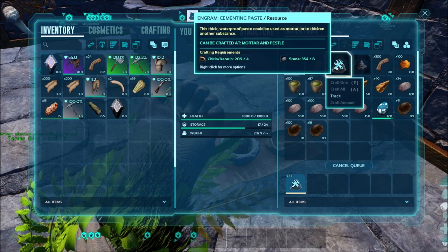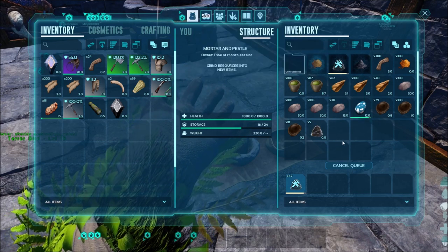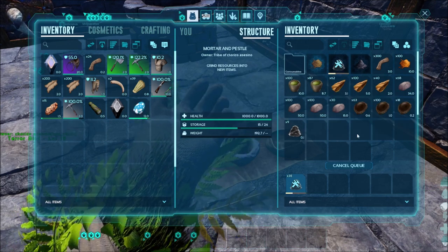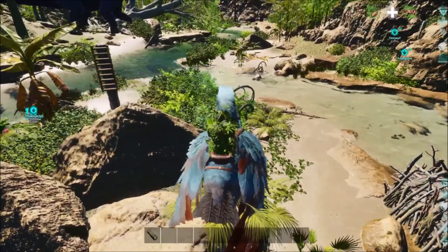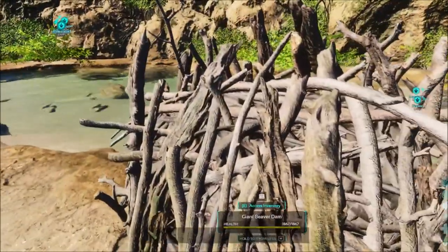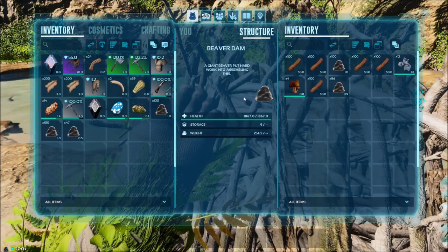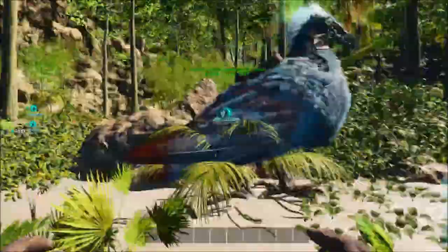If you live in the archive, you can go kill insects in there and bring back the keratin or chitin. Now the other way is to get it from beaver dams. Beaver dams are located along the river, and you can get up to 800 cementing paste from them — it's very good.